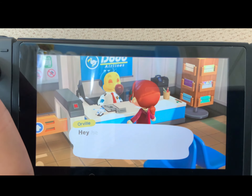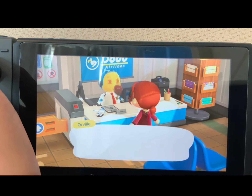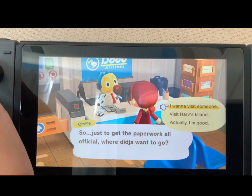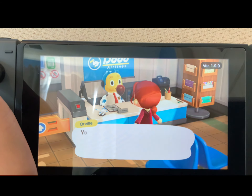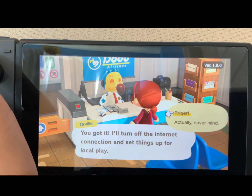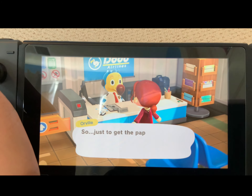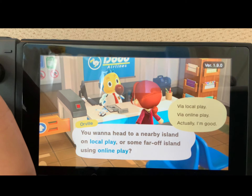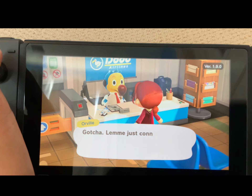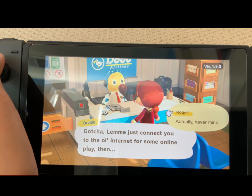Hey guys, welcome back to my channel! Today we're going to be trying out the duplication trick where you duplicate items in Animal Crossing. I'm mainly doing this out of curiosity — I wouldn't recommend doing it very often because it's kind of like cheating, but I want to see if it actually works. You're going to need a Nintendo Switch Online account, and if you don't have one you can probably get a free trial. There are other ways to duplicate too, but this is the version we're trying out.